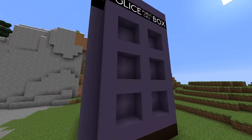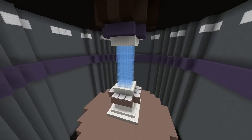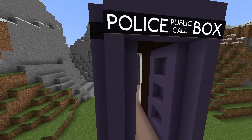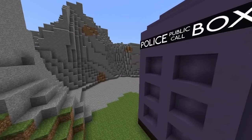Whilst the TARDIS isn't exactly the biggest of structures from the outside, it turns out it's somehow far bigger on the inside. If we head inside we can get a feel for the size of the console room — pretty large, definitely larger than it looks from the outside. But if we head back out and wander around the outside of the police box, the console room is nowhere to be seen.